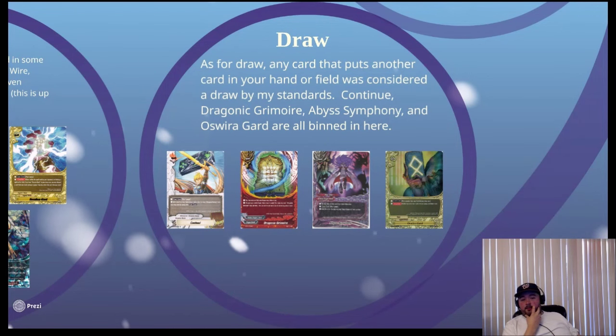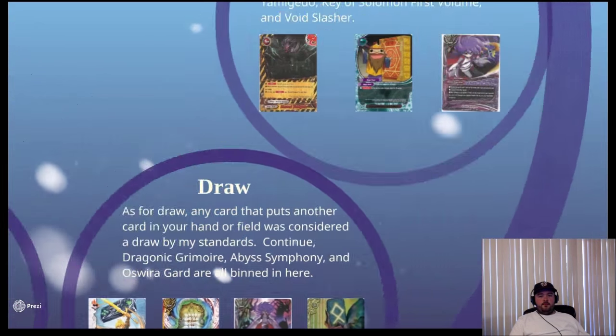Draw is pretty straightforward — any card that nets you cards. Abyss Symphony and its variants are clear examples. Dragonic Grimoire counts as draw because you discard your hand but draw three new cards. Cards like Hot Springs and Formal Party don't literally draw cards but do get you cards — Continue nets you cards from the drop zone. Any action that gets you different cards than the card you played falls in this category.